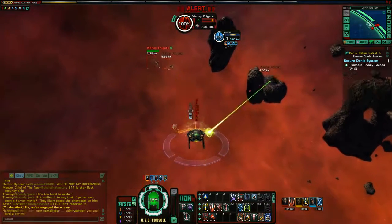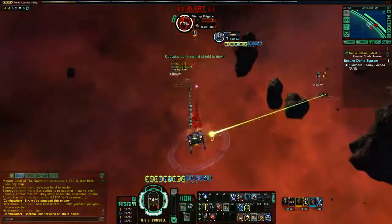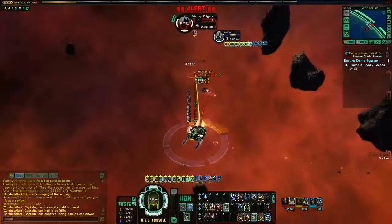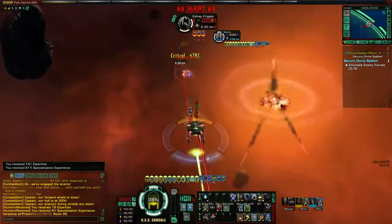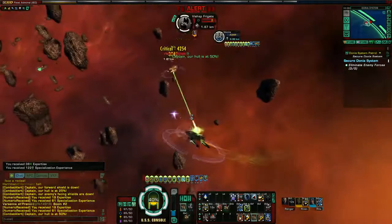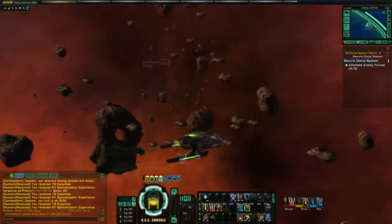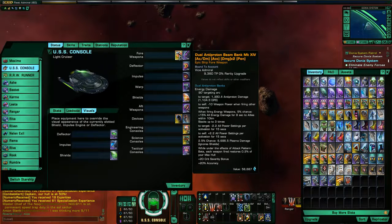Typically your energy weapons are good at taking out shields, and your torpedoes are good at taking out the hull — and that's because they are actually different damage types. There are lots of different damage types, but they fall into three general categories. You've got your energy weapons — your beams and cannons — which do normal damage against both shields and hull. There are also different types of energy weapons: beams, cannons, and different energy subtypes like plasma versus anti-proton versus phasers. Just be aware those are all categorized as energy weapons.